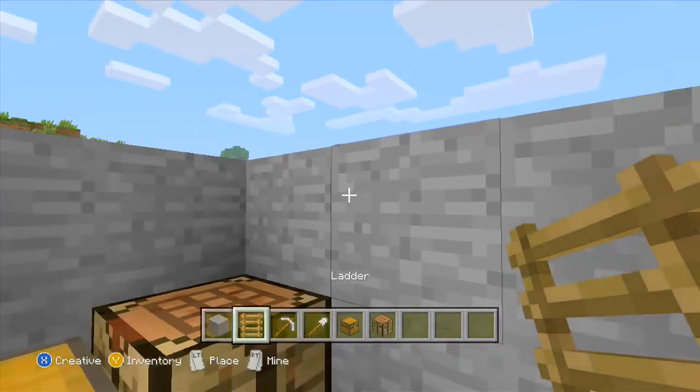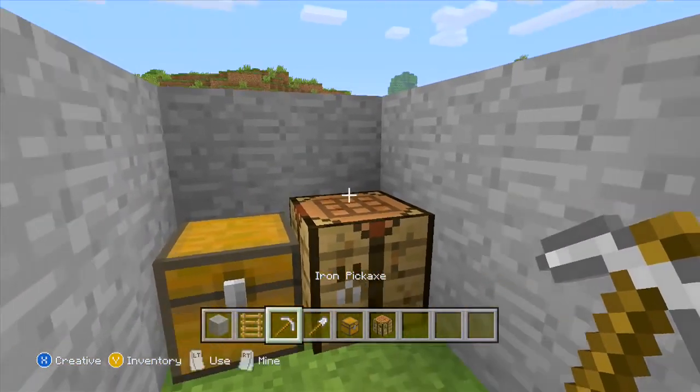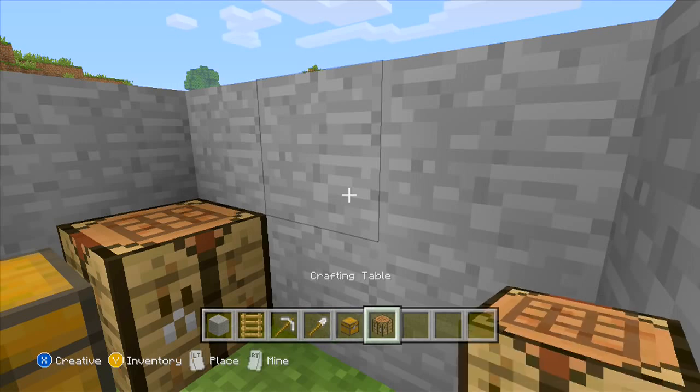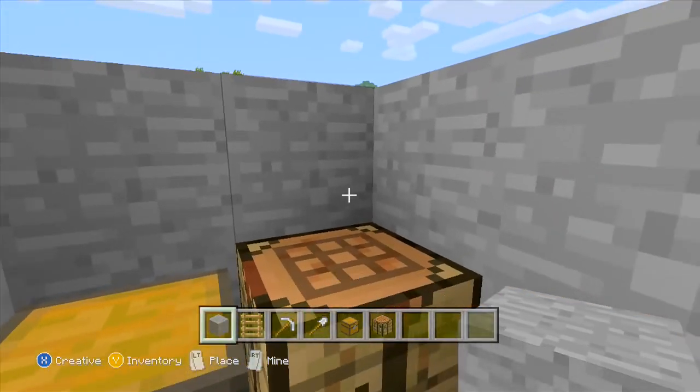You need some ladders — quite a lot, a full stack of ladders. You also need an iron pick and some iron. You don't need an iron shovel specifically, any kind of shovel will do, though an iron shovel will last longer. And chests and a crafting table. I made my little hut out of stone, so you might need some stone as well.